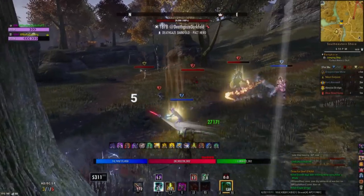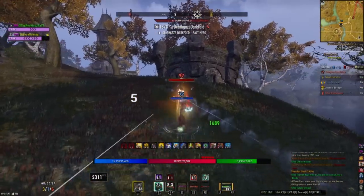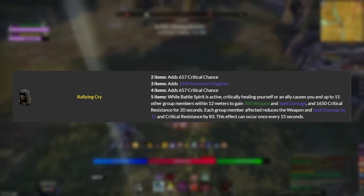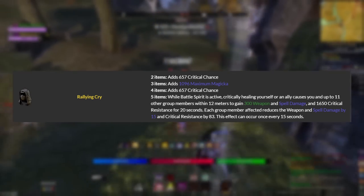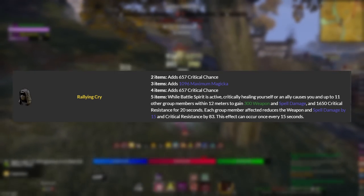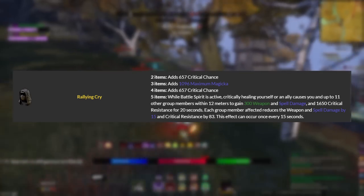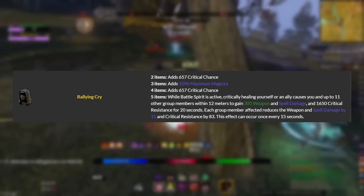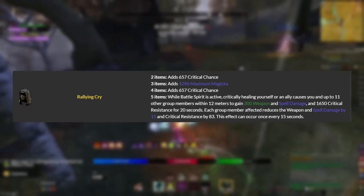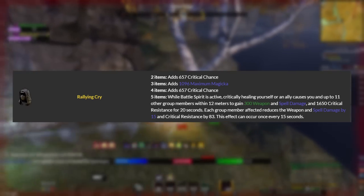Let me explain what Rallying Cry does. Rallying Cry gives you a 2-piece of critical chance, a 3-piece of max magic, a 4-piece of critical chance, and a 5-piece: while Battle Spirit is active, critically healing yourself or an ally causes you and up to 11 other group members within 12 meters to gain 300 weapon and spell damage and 1650 critical resistance for 20 seconds. Each group member affected reduces weapon and spell damage by 15 and critical resistance by 83. This effect can occur once every 15 seconds.